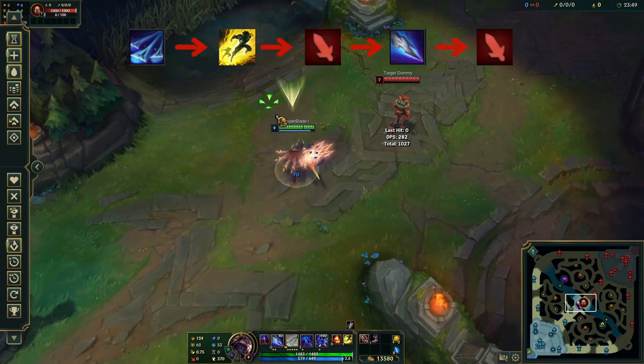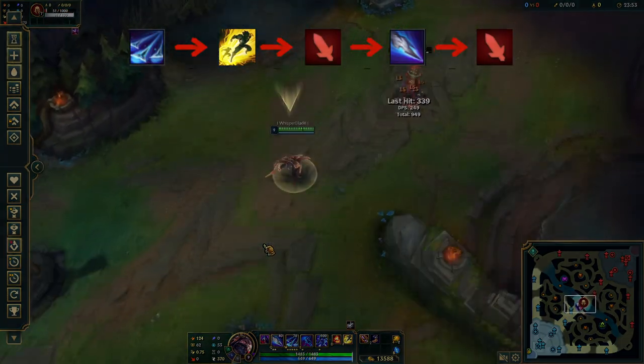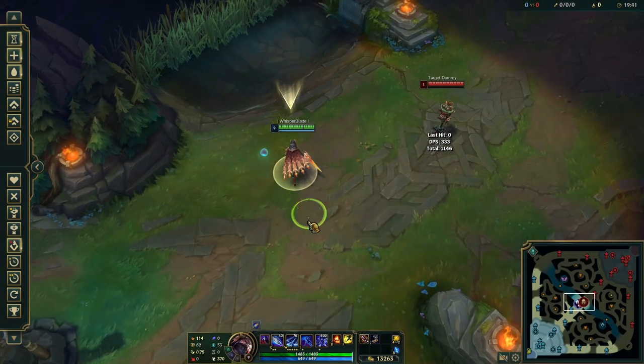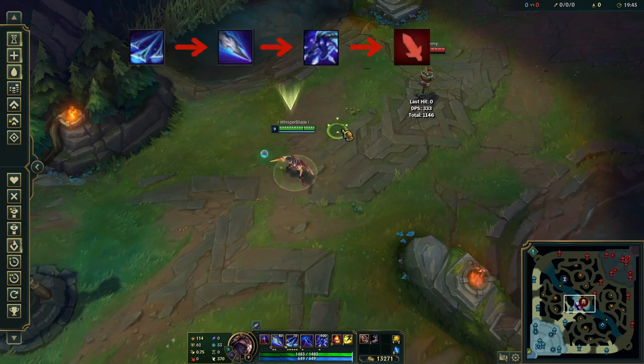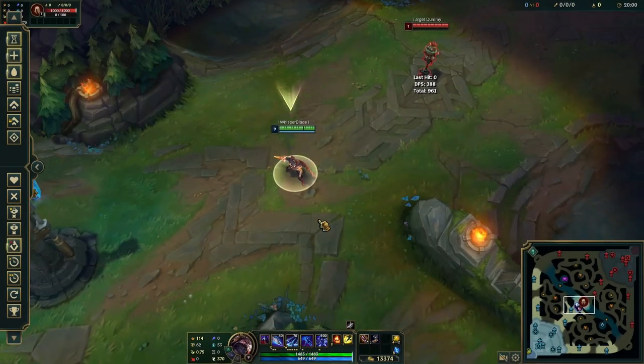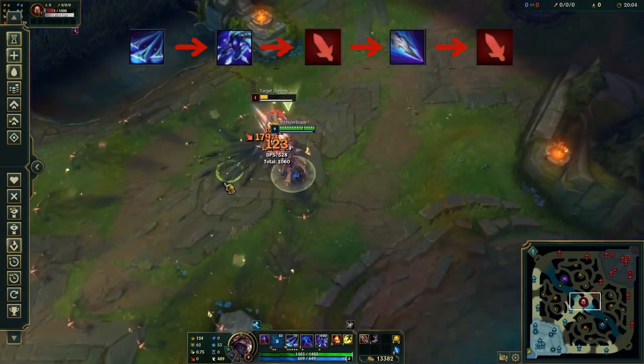In most cases, the second combo will not be doable unless you Flash. For example: W, Flash, Auto, Q, Auto. After reaching level 6, there are 3 combos you need to know. The first combo is the fastest burst possible: W, Q, R. The second combo is W, R, Auto, Q, Auto.